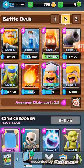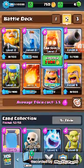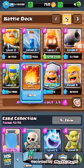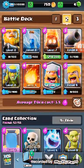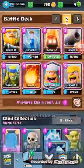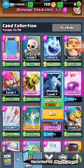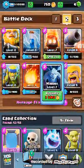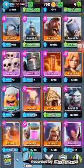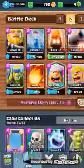So you can try out this deck: Royal Giant, Zap, Fire Spirit, Cannon, Barbarians, Lumberjack, Fireball, and Spear Goblins. Now if you don't have your lumberjack, you can substitute it with Minions or regular Goblins. I prefer to substitute with Minions because I used them before, but I'll just keep it as Lumberjack.